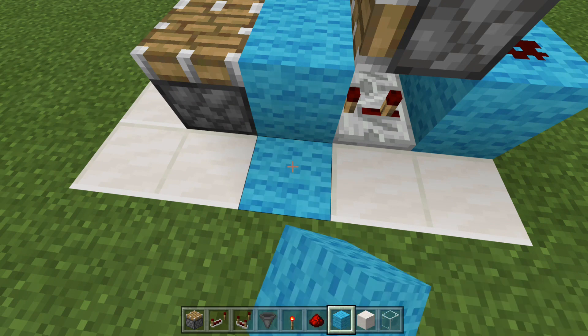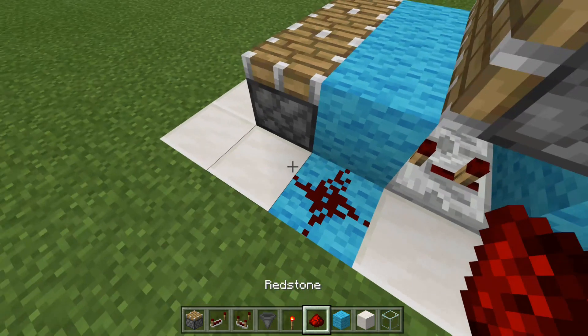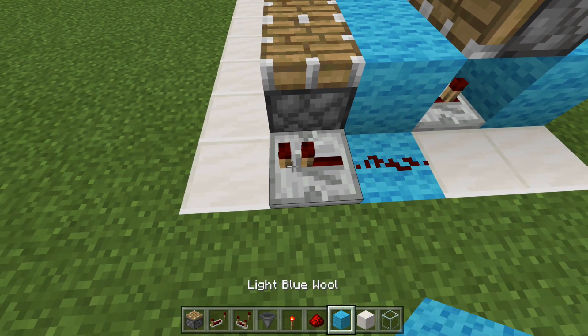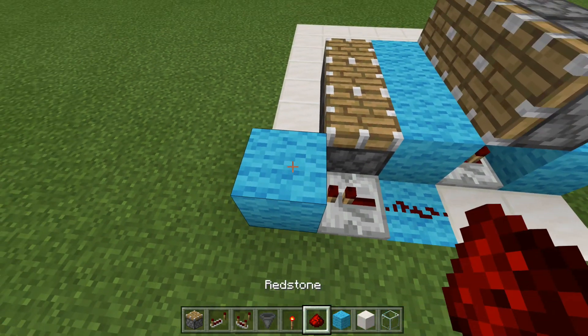From here, what we want to do is run a redstone dust out from this block. A repeater running out — set that to one tick. And then let's go ahead and run that into a block with redstone dust.